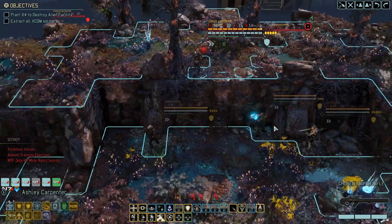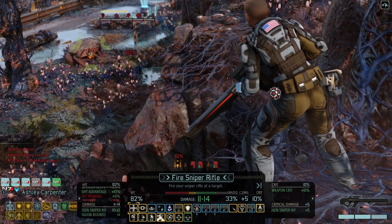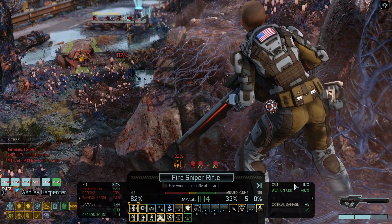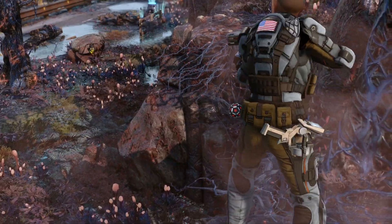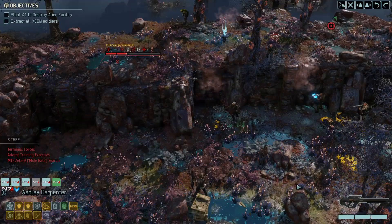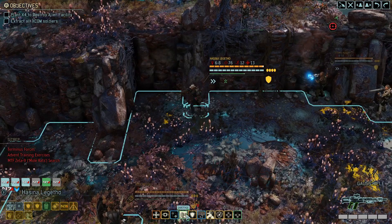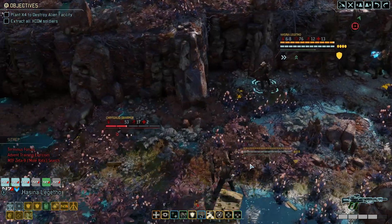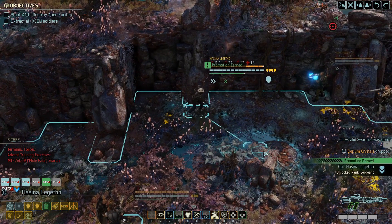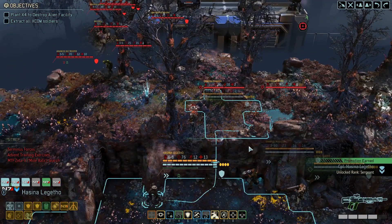We're going to probably spend our turn dealing with that. 82% chance to hit — even with superior scope and height advantage the defense and the weapon range is making it kind of low. We're still going to go for the shot. Three — crap, that is not good. But we do have Sabotage, guaranteed to hit. All we need to do is not two damage. Corruption earned — sick.